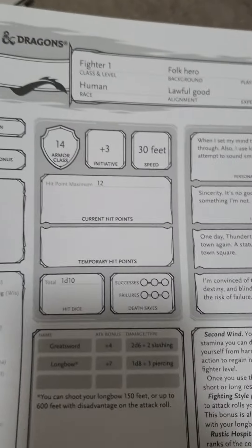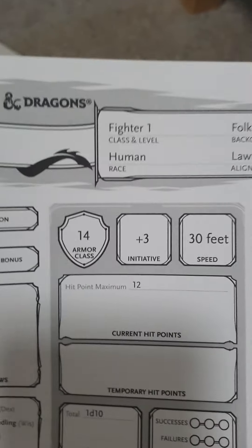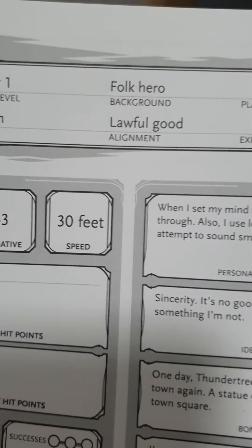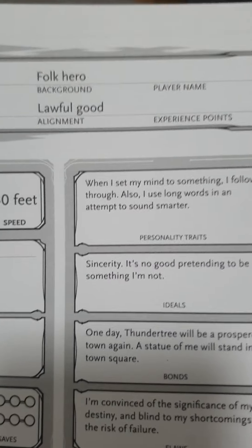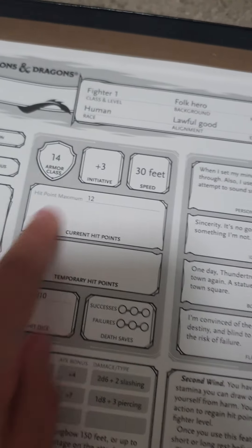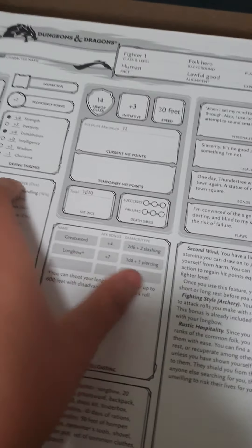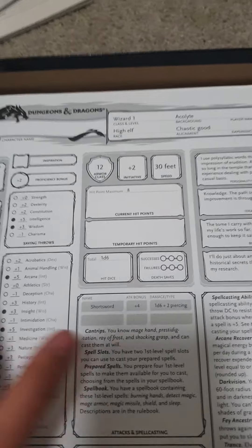You choose a character. Since I got the starter set, they've already got ones for you. So fighter 1, level 1, human is the race, background is folk hero, and it's a general lawful good. You can put the player name right here and the experience points you get right there. And then you've got all the things for your adventure, like your power level and your defense level. So that's human.